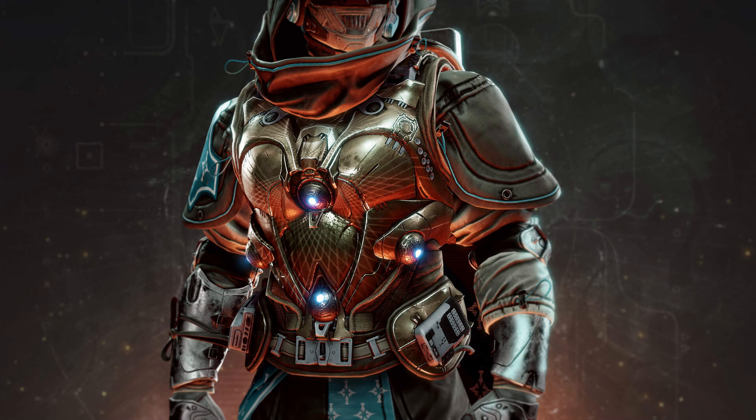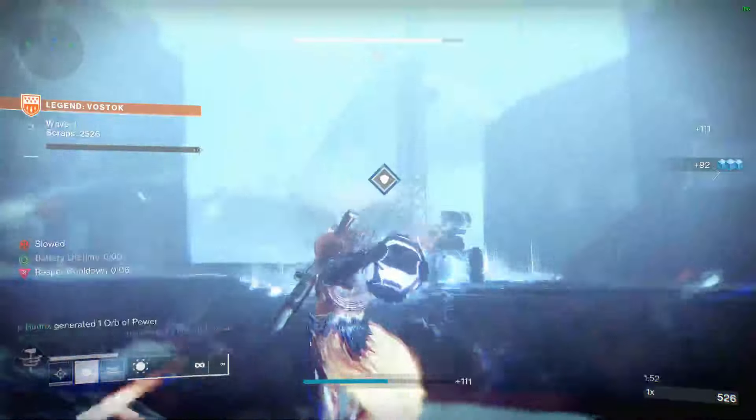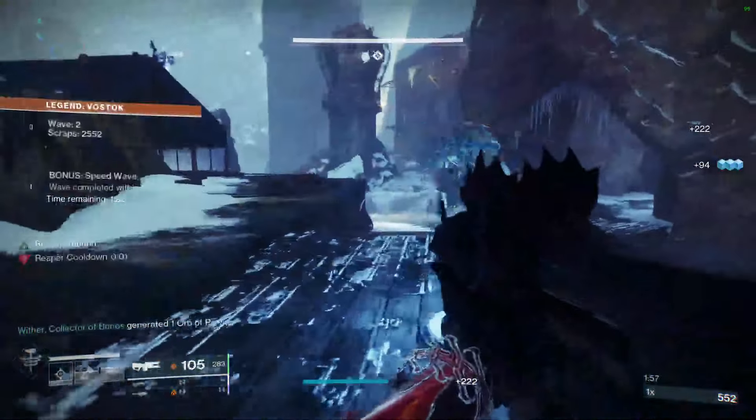In today's video we're quickly going over a huge tip that many guardians might have missed. On day one of The Final Shape, after playing the first mission, go to the Tower and visit the Cryptarch. He is getting a massive rework with his own ranking system for exotic armor and a bigger focusing system. Basically, he's going to be the candy man - the Cryptarch will be one of the new sources for getting new exotic armor.